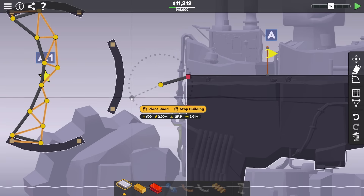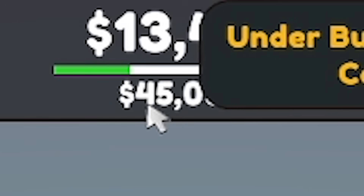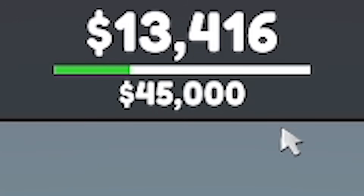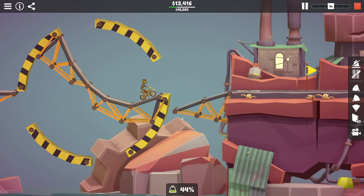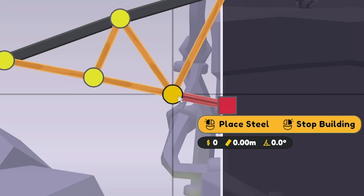Then potentially just a little bit of road there like that. This could work. The budget was 45 grand, we've done this for 13 grand. Whether this will work — oh it was close. It was actually close. Let's just swap that for steel for now. Right, that worked!